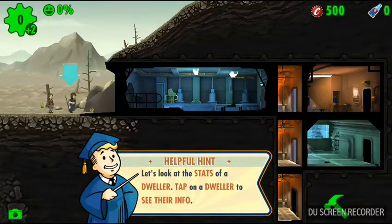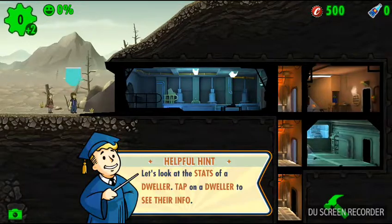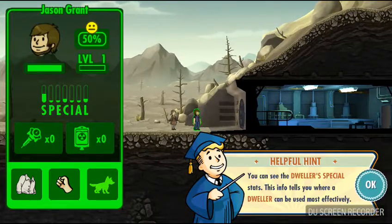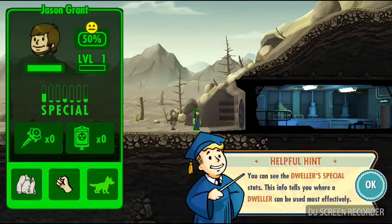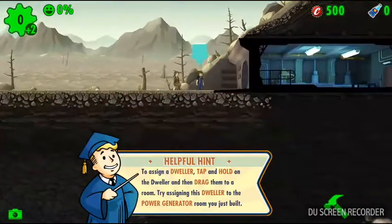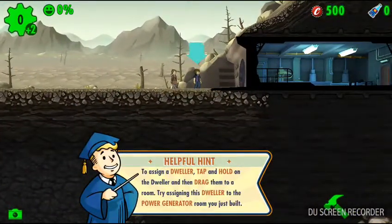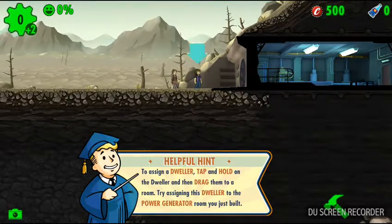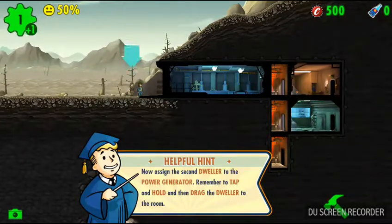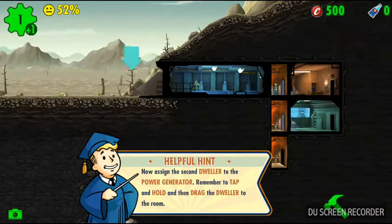Let's look at the stats of a dweller. Tap on a dweller to see their info. You can see the dweller's SPECIAL stats — this info tells you where a dweller can be used most effectively. Strength. So assign a dweller: tap and hold on the dweller and drag them to a room. Try to assign this dweller to the power generator room that you just built. I apologize for this dyslexia. Now assign the second dweller to the power generator — remember to tap and hold, then drag the dweller to the room.